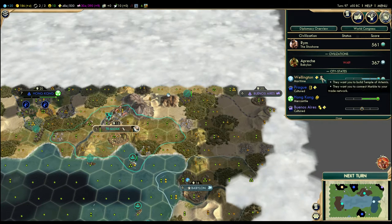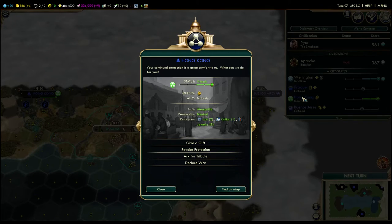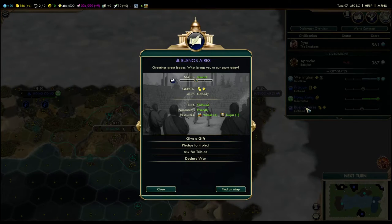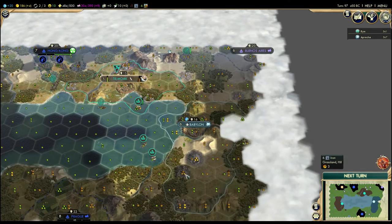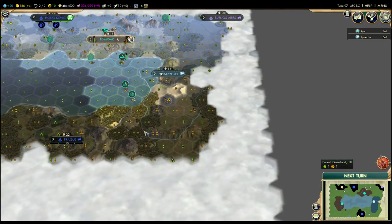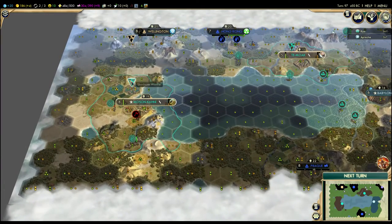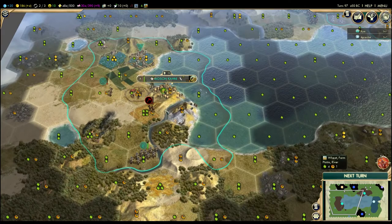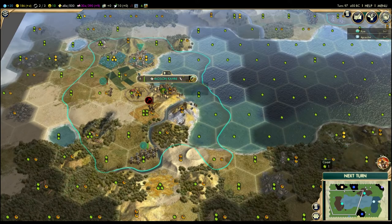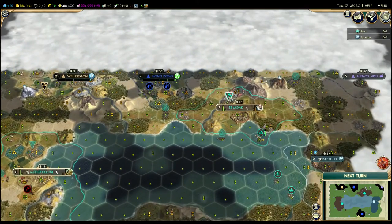I need to get some marble. Does marble even exist on this map? He's got some — it's right there. Well, I'm not going to get that anytime soon, that's for sure. I'll deal with these guys effectively because now they're not strong enough to kill this guy in one hit. They can't walk through and come over here to pillage. If they pillage that, I'll kill him. I'll come back around to repair everything again and it'll be fine.